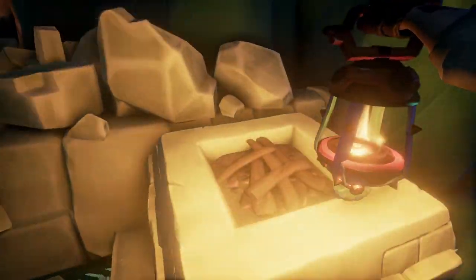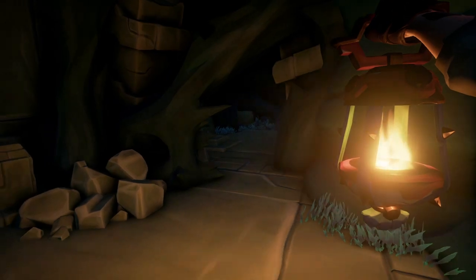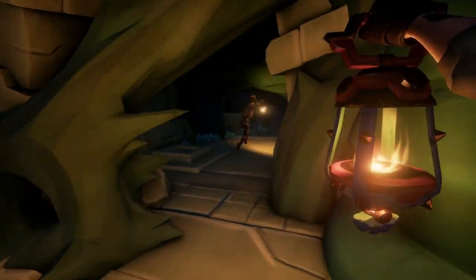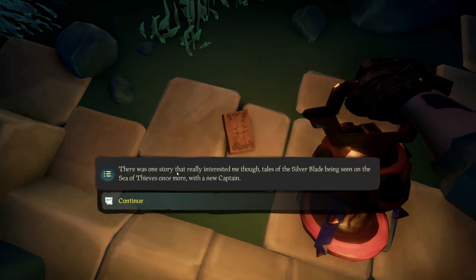In this case we're just going to focus on the journals. I'm going to show you where the last journal is — it's located in this room, which is the turtle room, and it'll be right here on the right on the ground. And this completes this shrine's journals.